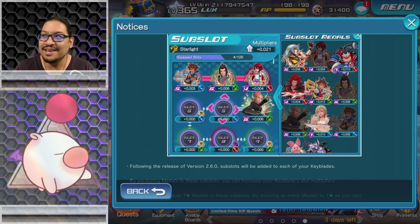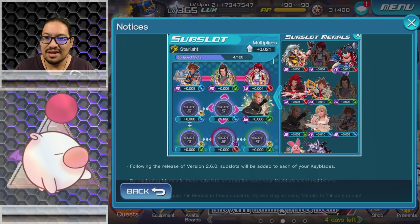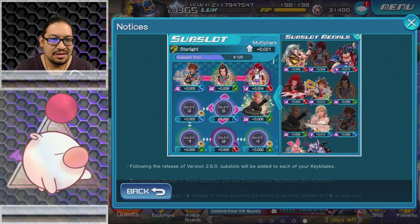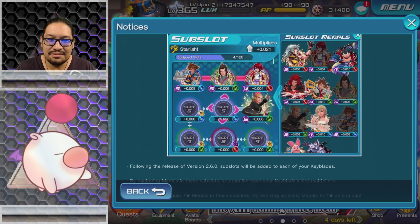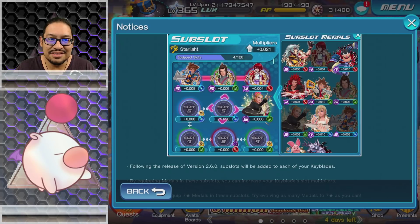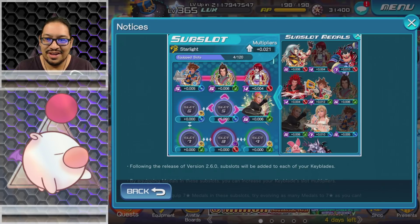You can equip up to 120 of them — 120 sub slots! Let's do some quick math. If you equip Tier 5 medals that's 0.006 times 120 — is there a Tier 3? I'm guessing Tier 3 is going to be 0.003, so that's going to be 0.36 if you load it up with just Tier 3 medals. But if you had 120 Tier 8 medals, seven-star Tier 8 medals — no way man — you'd be looking at a 1.44!